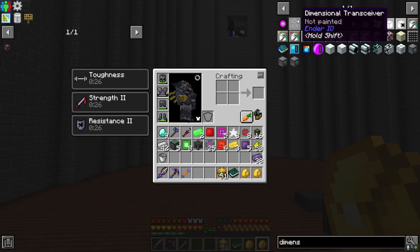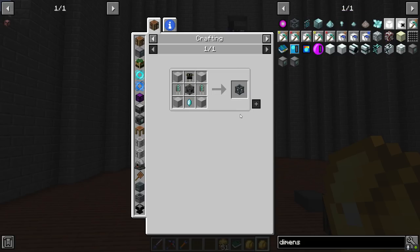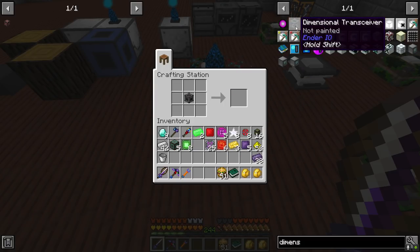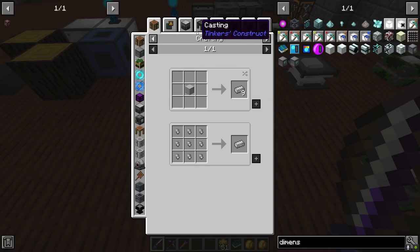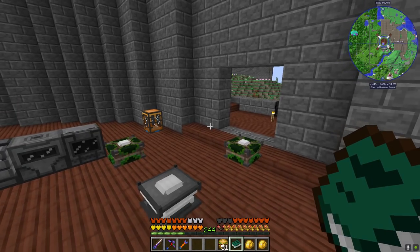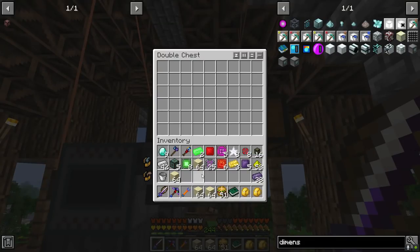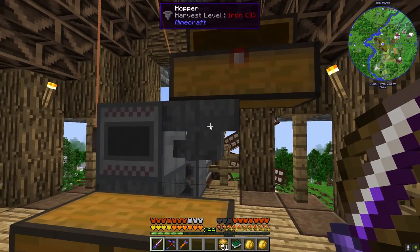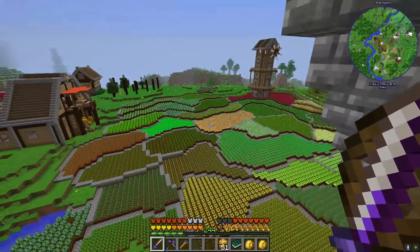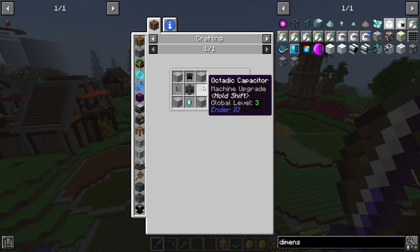We're on the back end of this though - it is a pretty good push. We have to get the dimensional transceiver. This is going to be our crafting station where we work up to this. The electrical steel block shouldn't be too bad - alloy furnace, silicon with steel. We're going to send to the manufacturing for that. Let me grab a bit of this and run four stacks.